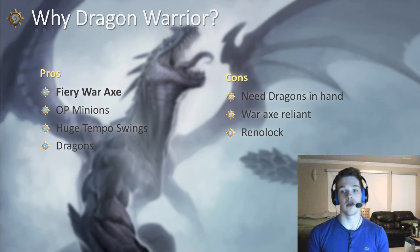The cons: you do need to have dragons in your hand for a lot of the cards to be activated, like Alex Rose's Champion and Blackwing Corruptor. They are very bad without dragons in hand to activate them. The deck is also War Axe reliant in more aggressive matchups like against Shamans — you really want the War Axe to answer the Tunnel Trogg. Another con is decks like Rhino Locke that just counter us and give us poor matchups, but they're not running around on ladder too much, so it's not that big of a con.